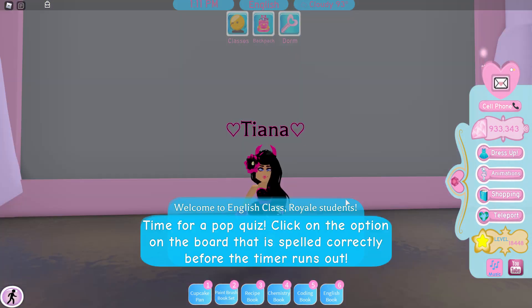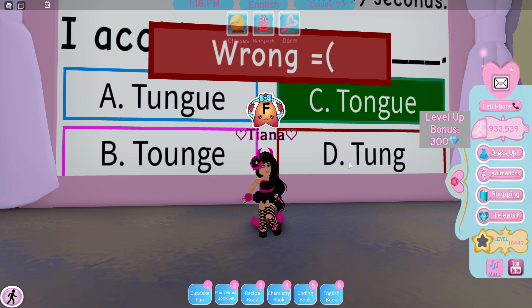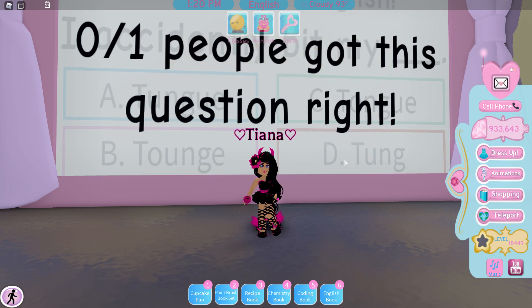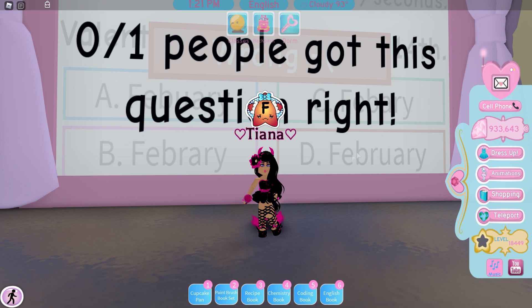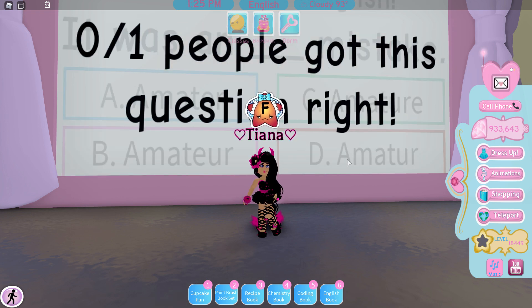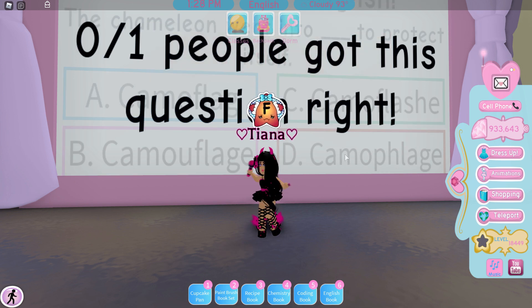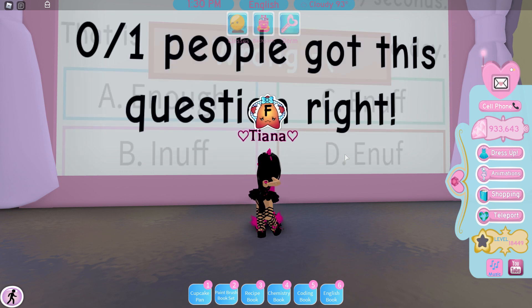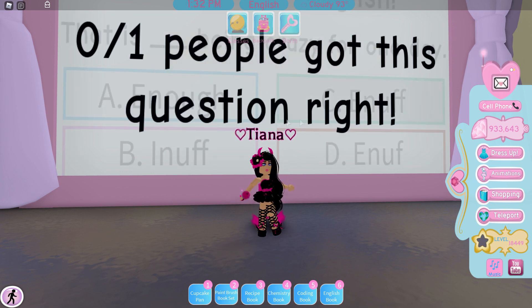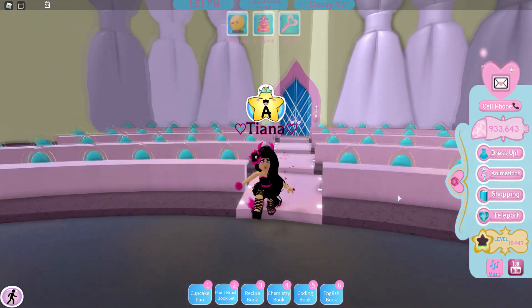For English class, you actually don't have to get any questions right when you are alone in the VIP server. What I like to do is just spam click through all of the questions really fast. Even if you accidentally click the right answer it'll still say you got it wrong when you're spam clicking, but it doesn't matter — just get it over and done with quickly. You'll still get the A+ even without any correct answers.